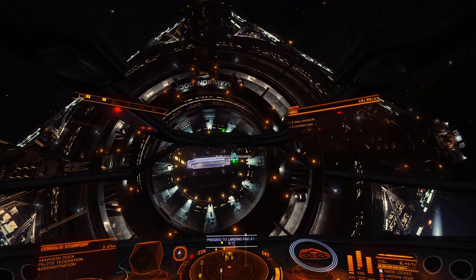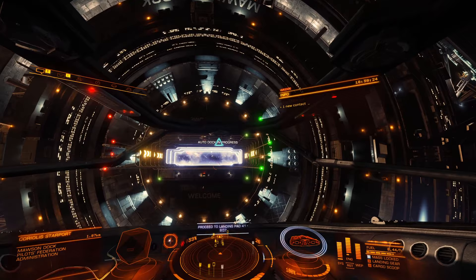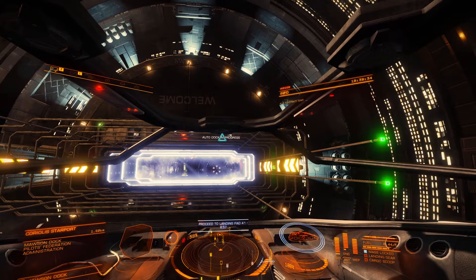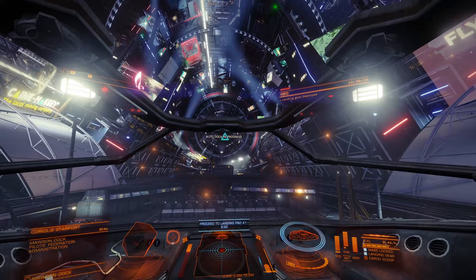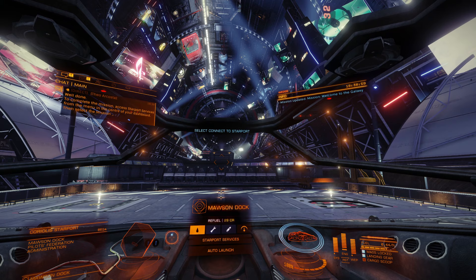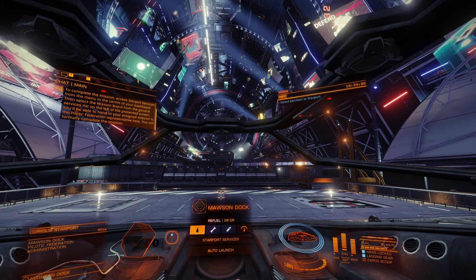We are cleared for landing pad 41. If I was doing this manually I'd line up on where the green lights are — that's sometimes on the right, sometimes on the left depending on orientation. The computer just knows where 41 is. I'd probably be flying around searching all over for it. All right, we've landed. Oh there's Theo again — Theo Arcosta, I'm sure he'll be annoyed if I call him that.